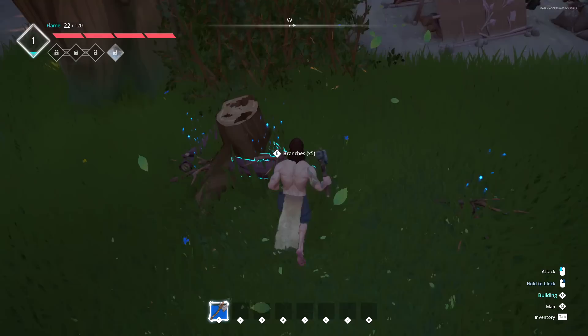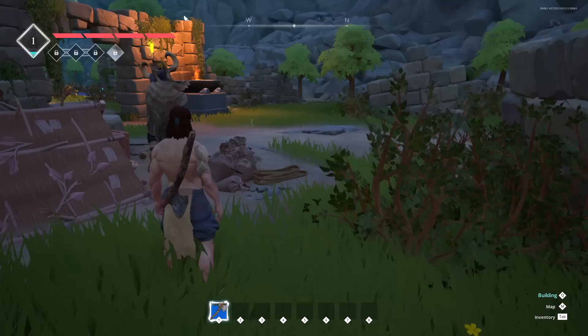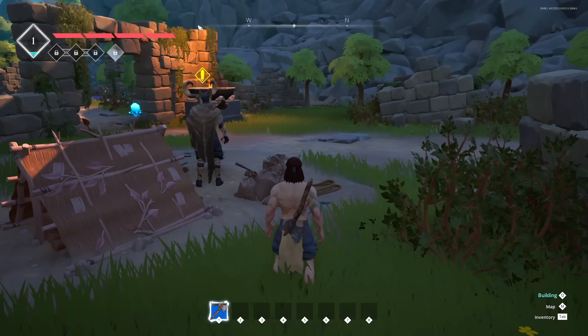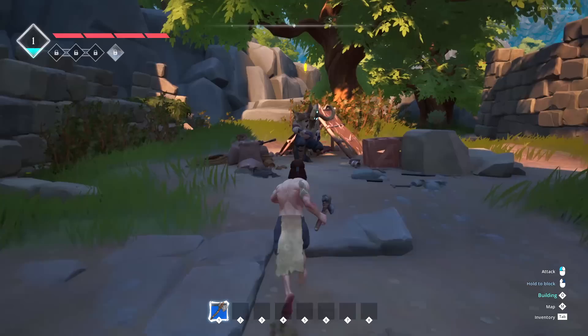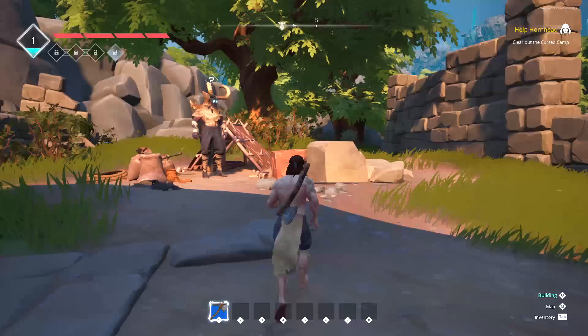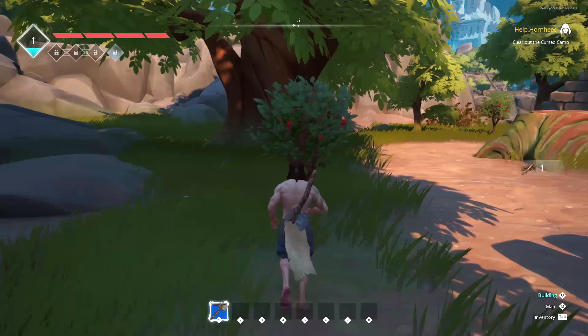We've got some logs, sticks, and branches. There's a quest NPC nearby — after reviewing the quest, he wants us to go get a backpack from some guys that robbed him. Grief, catastrophe, madness, and hopelessness — he was robbed and cleaned out of everything. So we're going to go get his backpack back, but not before I do a little bit of grazing first. We've got some apples nearby. Two apples — they are apples. Having something to eat rather than nothing to eat is probably a good call.